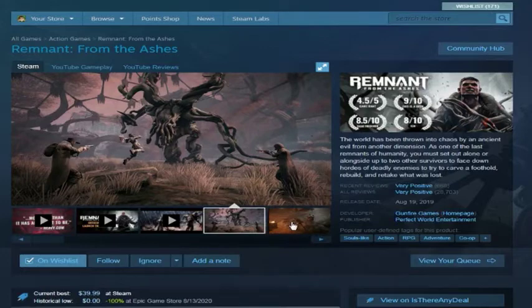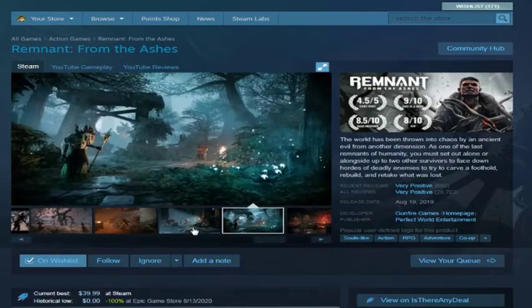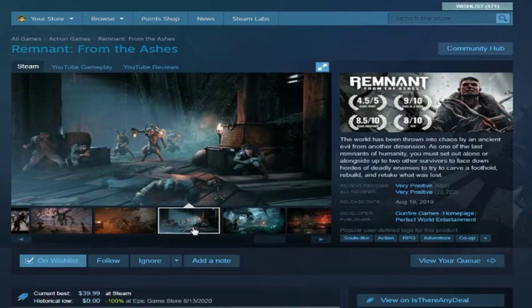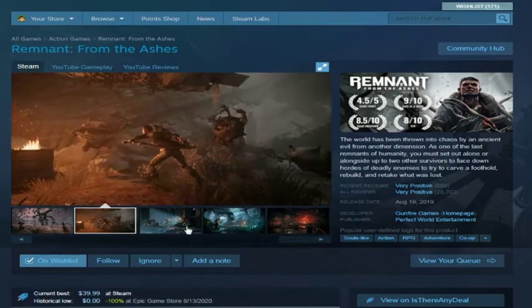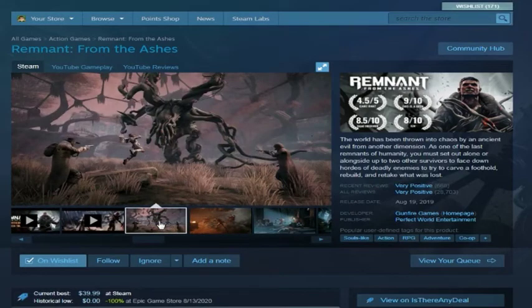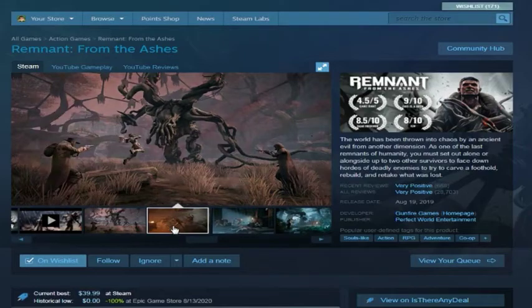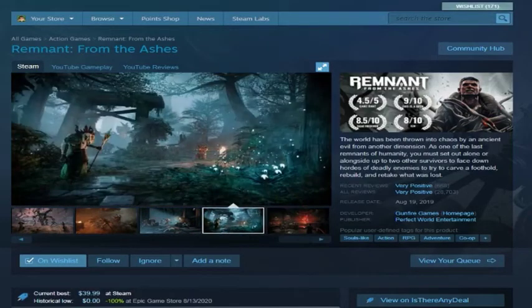Remnant: From the Ashes — probably from Upper Echelons. It's a souls-like RPG with co-op. What drew me to it is that it reminded me of Monster Hunter but in an actual RPG world — you're going on quests and missions, not an open sandbox. Very modern era, co-operative. Not sure I can run it.